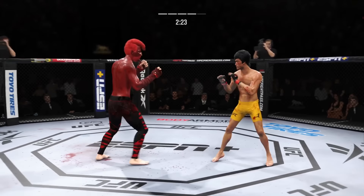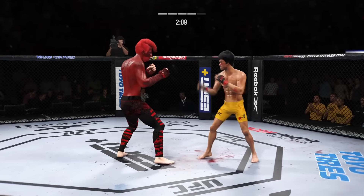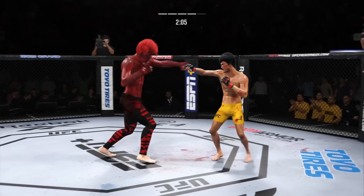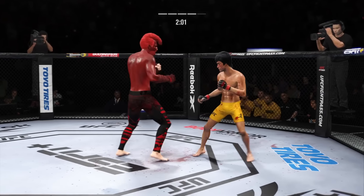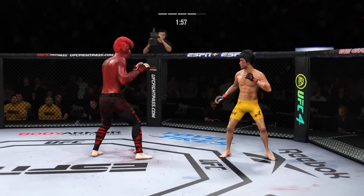Right hand, then a left. Just misses with the jab. Slips to avoid the right. Much improved defensively as he blocks the shot. Spinning back fist — he didn't telegraph that one at all. Big kick lands.